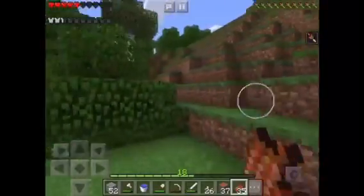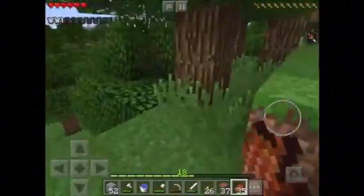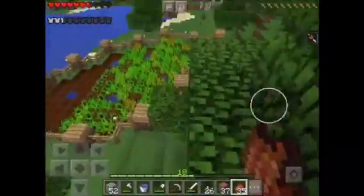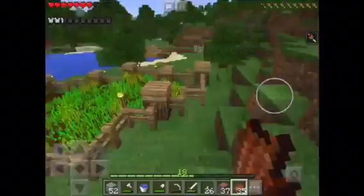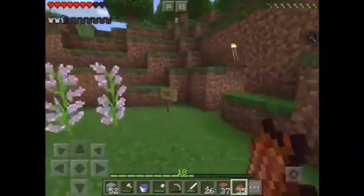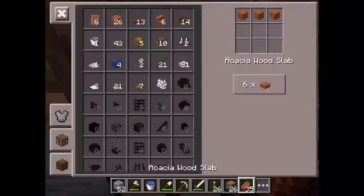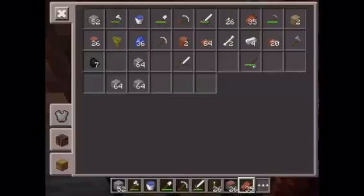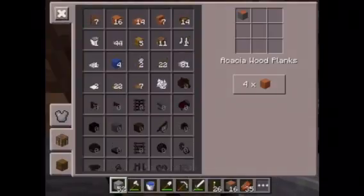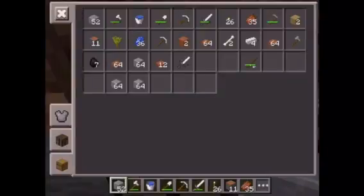Curing zombie villagers is hard — you have to find a farmer, cure it, and all that. Anyway, look at our farm — it's almost filled up and looking amazing! Let's go craft some of this acacia wood. I love the orange look. Look at all those slabs — I think we're going to need more. Actually, I may have made too much.